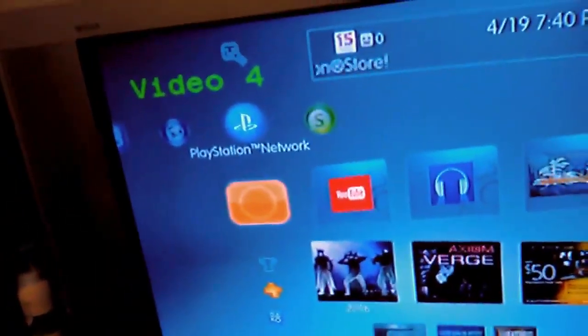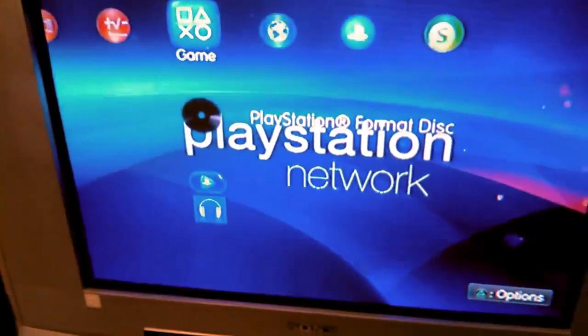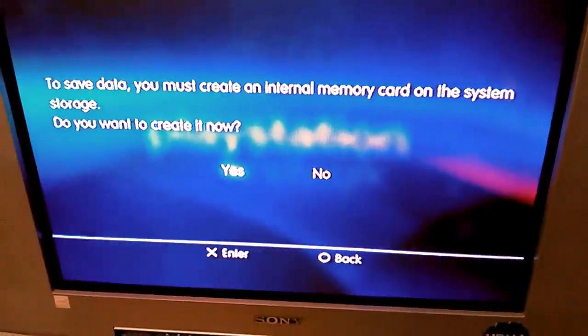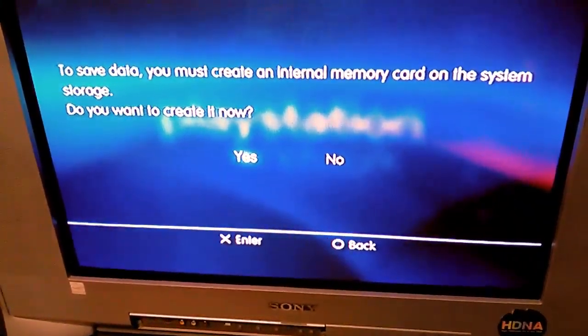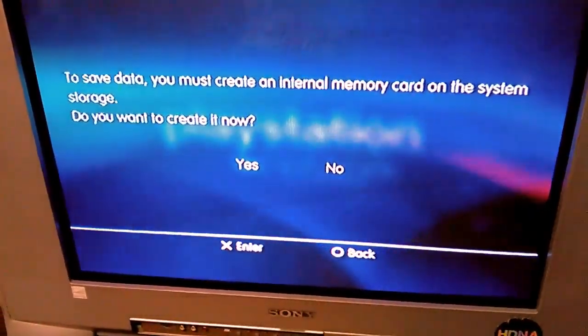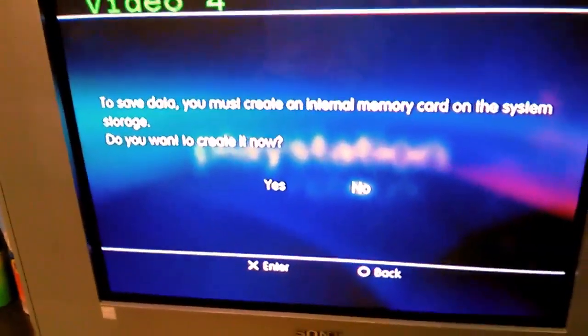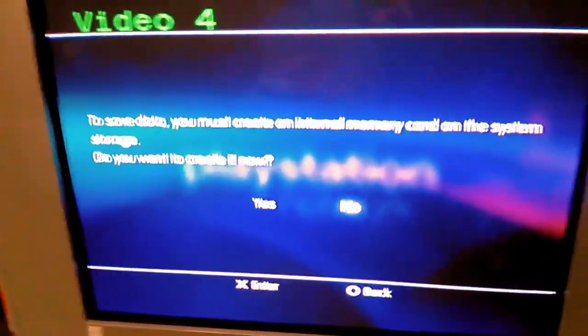You can see that the PlayStation controller is on, so I'm going to go here. As you can see, it says 'PlayStation format disc,' and it says here to save data — do you want to create it now, blah blah blah. Honestly, that's just for the memory card stuff.